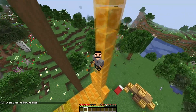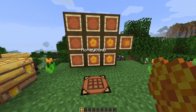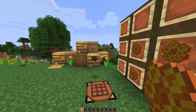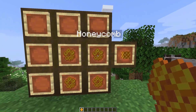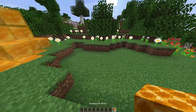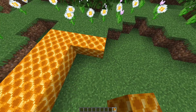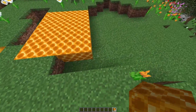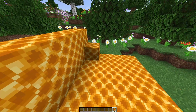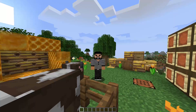The next new addition to the snapshot is the honeycomb block, which is kind of cute. You could definitely make your own beehives with it. It's simply just four honeycombs giving you a honeycomb block. They're mostly just for decoration — that sound is interesting, it sounds a lot like coral. Definitely one for the builders out there.